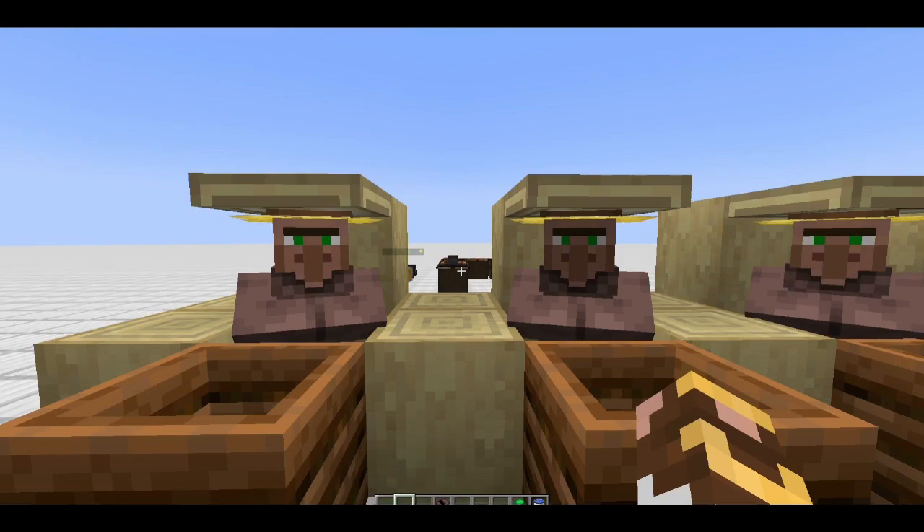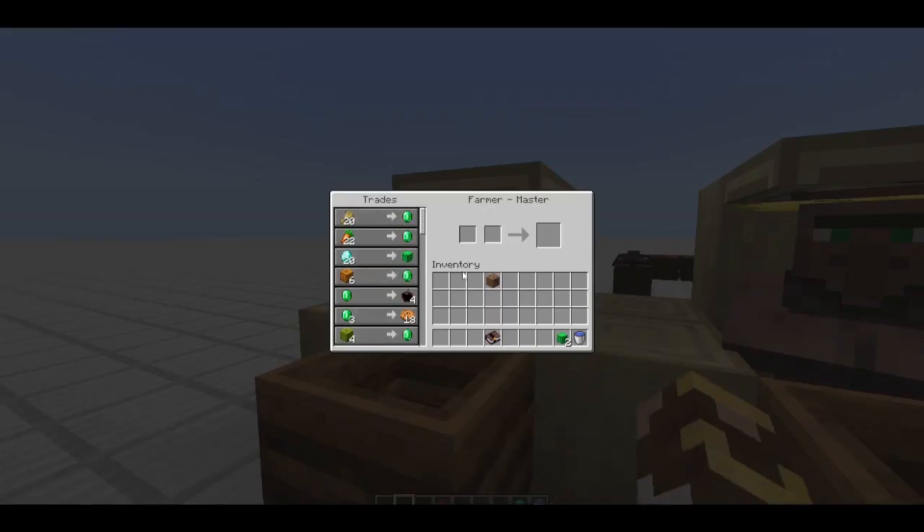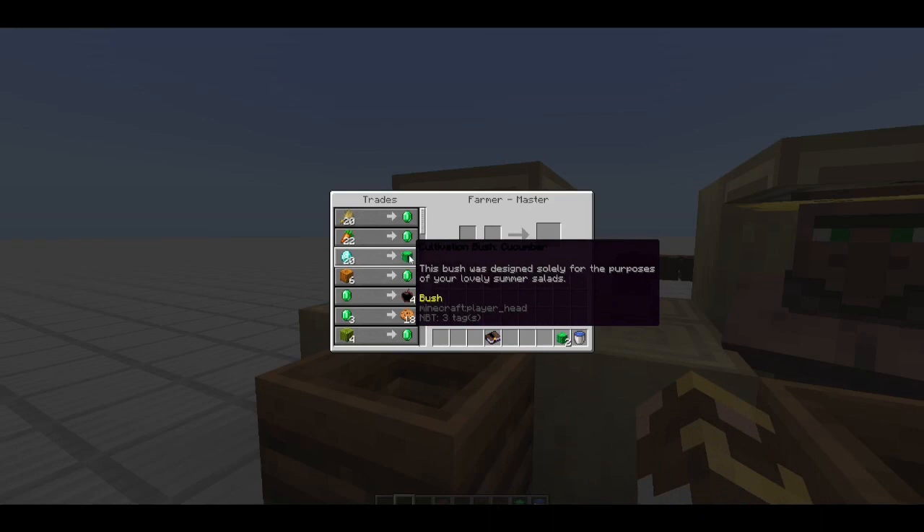You can get one bush per villager, so clearly if you want to get all of them it's going to take a while to get all 82. It's one trade per time you open it - you put 20 diamonds in, get one cucumber plant, you'll get an X, and you have to close it out and come back to it.